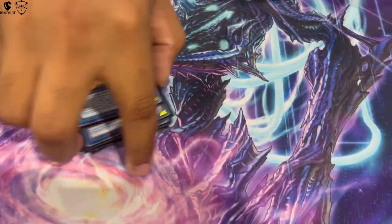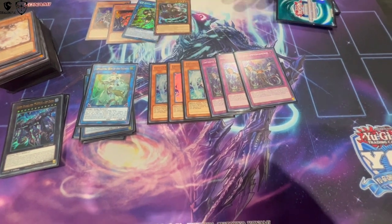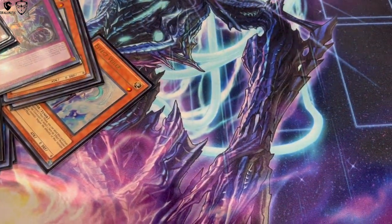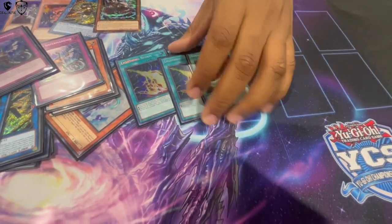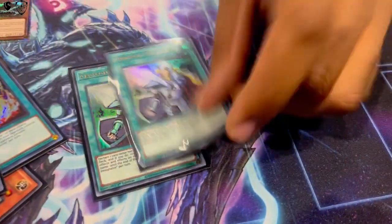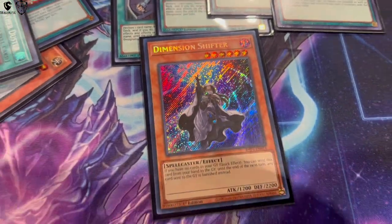For the side deck: three Effect Veiler and three Impermanence — going against Rescue Ace in addition to all the non-engine in the main, you just want oversight for certain problematic matchups. Those were solid against Rescue Ace when I saw them. Two copies of Storm Duster — again for Rescue Ace and back row decks; sometimes you have issues with floodgates against decks like Labrynth, so that was fine. Then for the spice: three copies of Cross Out Designator, one copy of Called by the Grave. For the two targets: one copy of Dimensional Shifter and one copy of Yep.